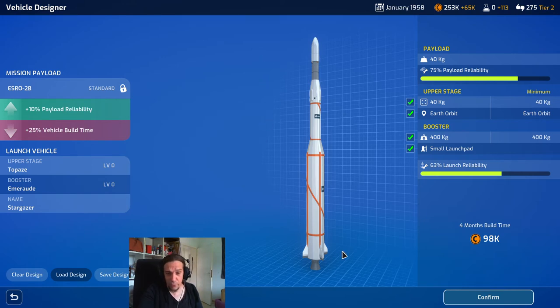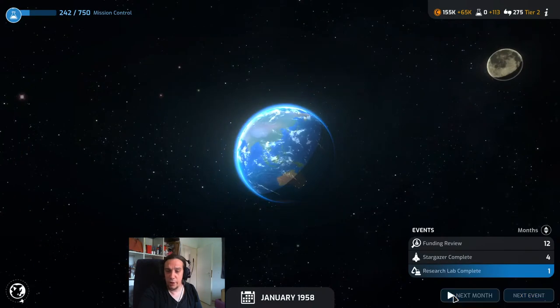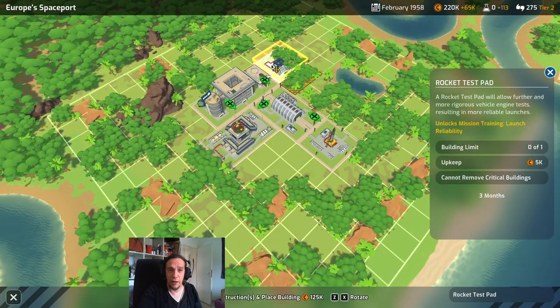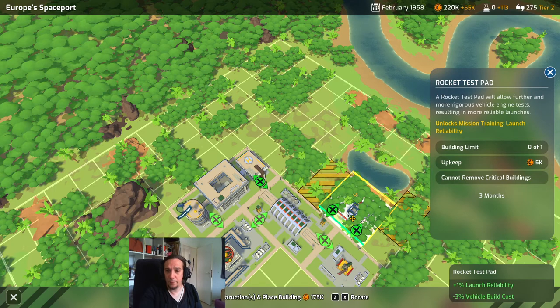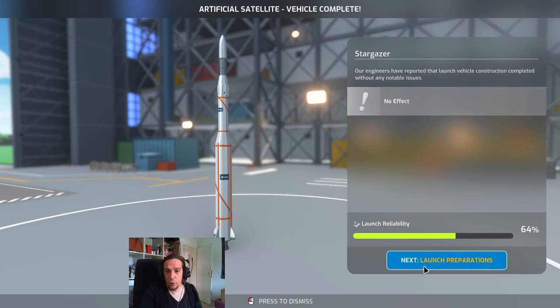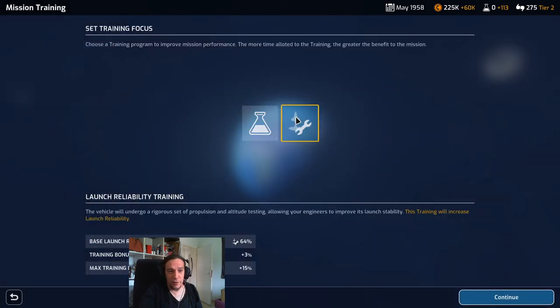If you want to do a certain mission type more often on repeatable optional missions, you can save those designs to load them later, so you don't have to reconstruct the same rocket repeatedly. We've now constructed our research lab — let's also build a rocket test pad for higher launch reliability. Sometimes building parts are neutral to each other, and here we can get the best of both worlds. The rocket test pad has been finished, the vehicle is complete, no perks gained. Let's go for launch preparations.